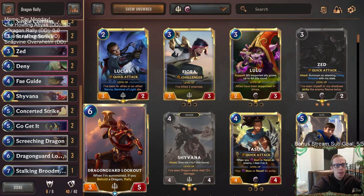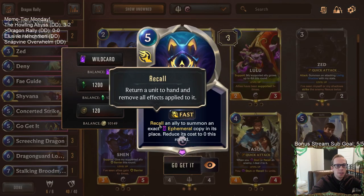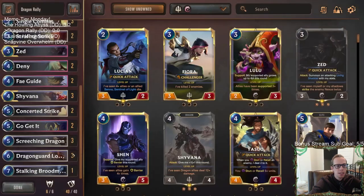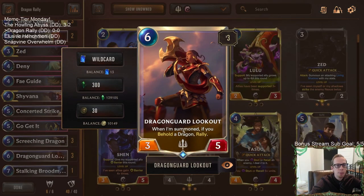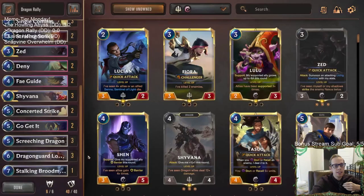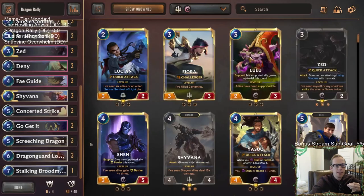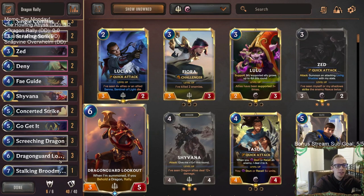We're pairing that with Ionia so we get to play Go Get It, which recalls an ally to summon an exact ephemeral copy in its place. Since it's a summon ability, we can Go Get It our Dragon Guard Lookout, put the new copy in, and rally. Then we reduce its cost to zero, get to attack, and spend zero mana to play our new Dragon Guard Lookout - or the first one again - and rally again. We can get a bunch of attacks in one turn.